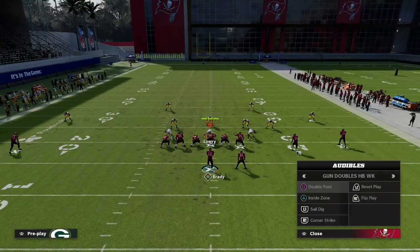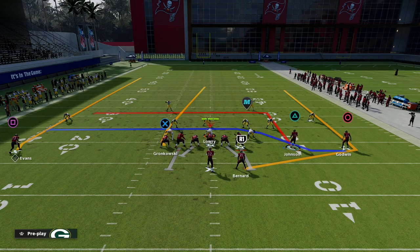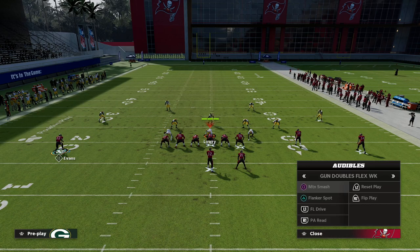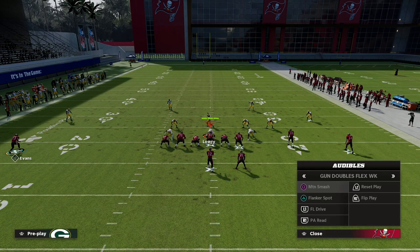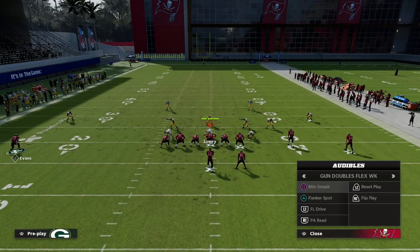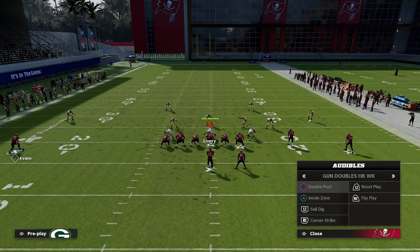Another thing to notice when running to the short side flipped: when I audible, certain receivers stay put while others move. For example, in flanker spot the receiver moves inside, but in FL drive and motion smash he stays outside. If a receiver moves when you motion to a certain spot, you might want to consider not motioning them there. Just something to think about.